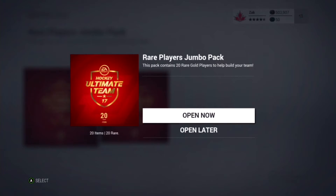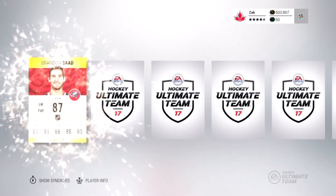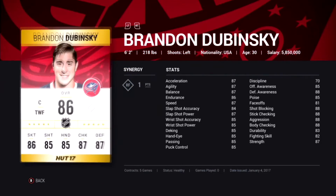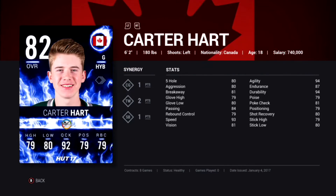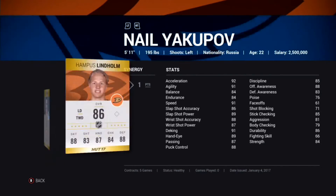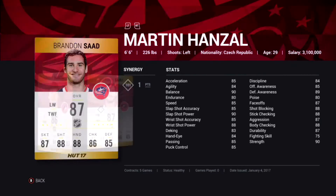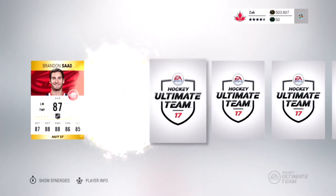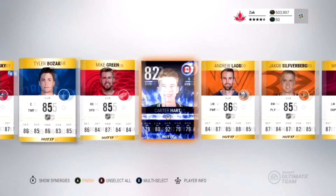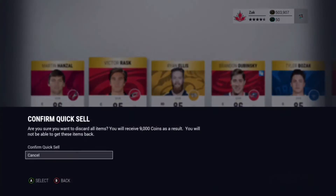We've got two more packs. Using the same pack method from pack two, we picked up Brandon Saad right away. We also got Hansel, Rask, Ellis, Dubinsky, Bozak, and Green. Another team of the week - Carter Hart for team Canada. Miko Rantanen too. We started with Brandon Saad so we picked up one more team of the week here, Carter Hart the goalie for team Canada - I think he's the backup now, they went with Connor Ingram. The semis are right around the corner - the States vs Russia and Canada vs Sweden, really looking forward to those games.